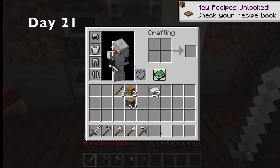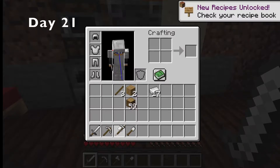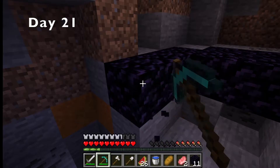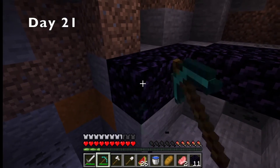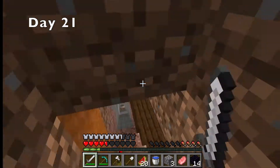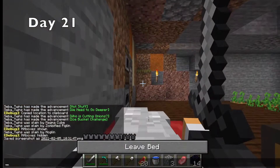The first thing I did when I got back was make myself some new iron armor and tools. Then I made a diamond pickaxe so I could move my nether portal into my base. While mining the obsidian for my nether portal, I also mined four extra obsidians so I could make an enchanting table. I finally made it home on the night of day 21, and I immediately slept.